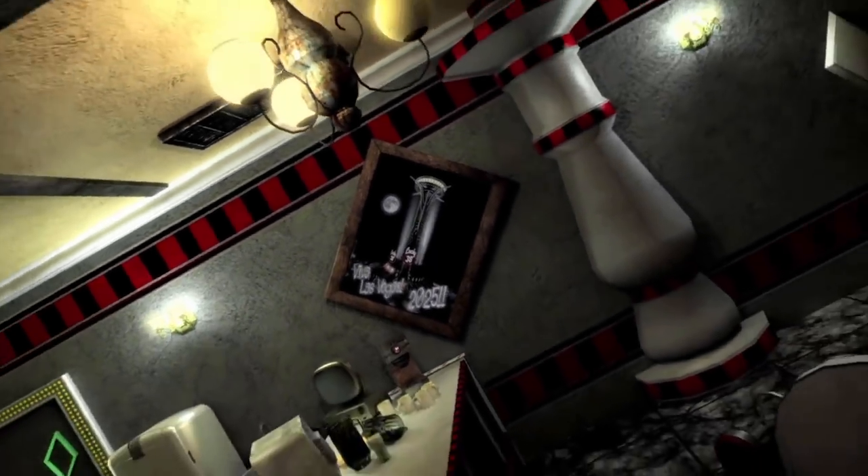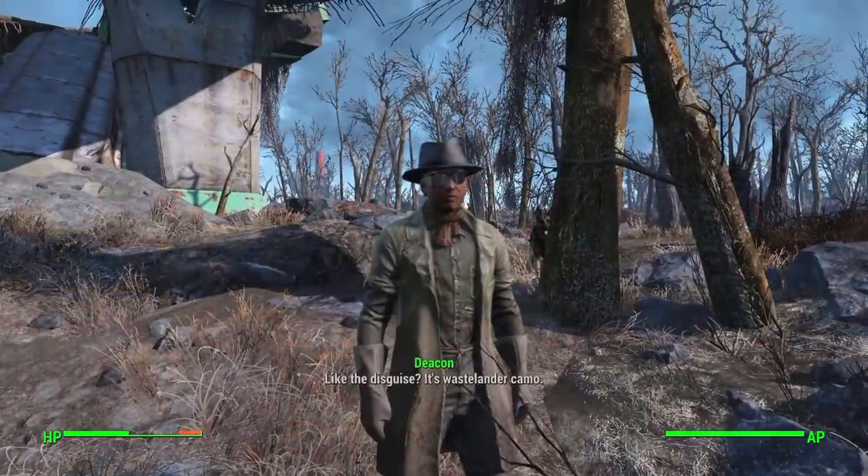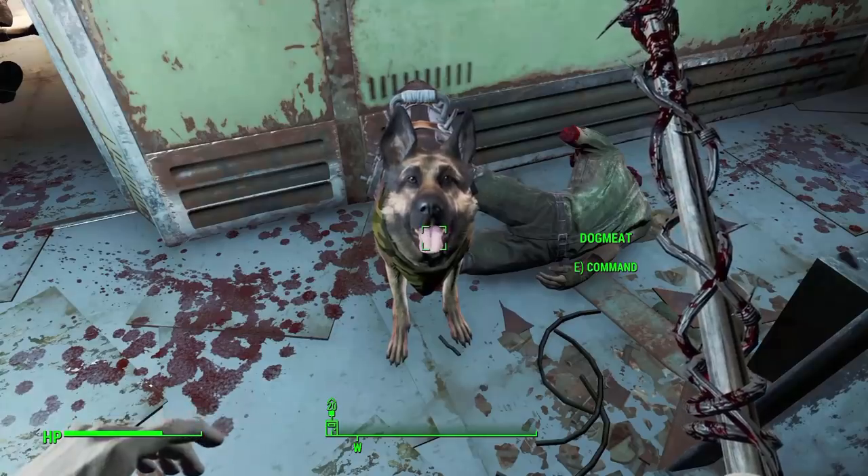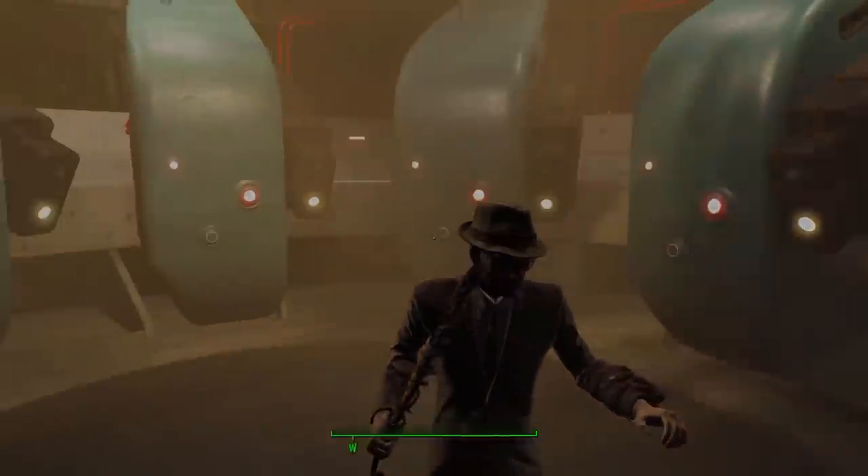Hello everybody, InsaneFrame here. We're back with another challenge video in the Fallout universe. In our last video, we did Fallout 4 with a walking cane as D-Cane, which was very challenging. So let's try a brutal yet interesting one in New Vegas.